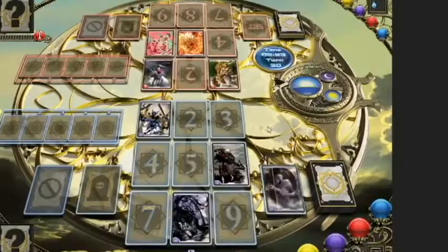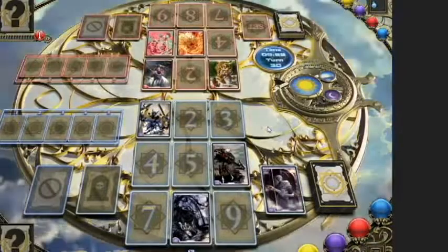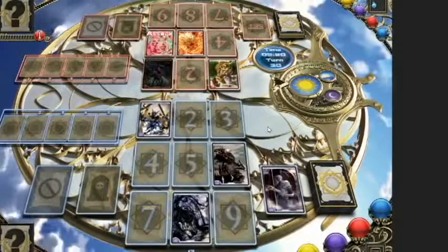Now, after we choose a card, it goes over here to the set area for one turn. This gives the enemy a chance to see what's coming, and also replaces the kind of summoning sickness effects you see in some games. It's dawn now, so our lycanthropes will be hanging out here on the sidelines for the daytime, and coming out into the field for the turn after, which is night.